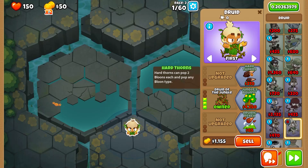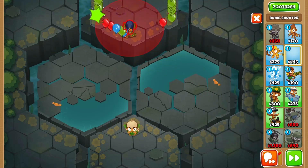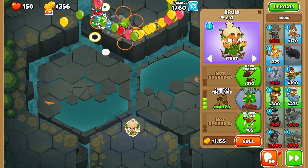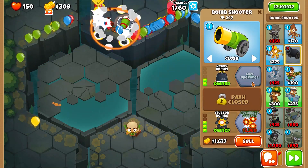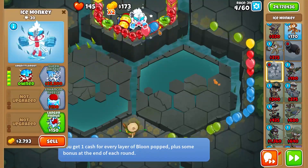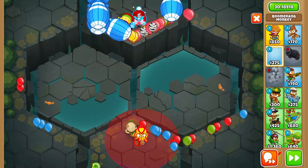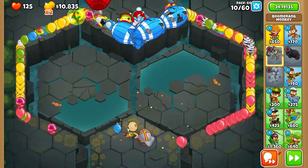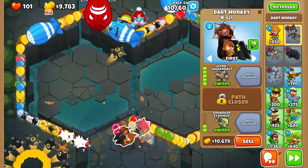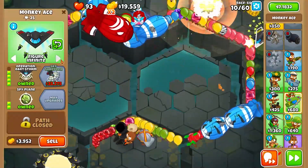Let's try this again. We're going to send all the way to round 15, and get recursive cluster again. Actually, let's send round 19. I'm going to place a bomb shooter right here, set this fellow to close, get cluster bombs, and send to round 27. Let's get Heart Thorns so this guy can pop lead bloons, and now we can send to round 39. Get recursive cluster — there we go. To help pop lead bloons, we're going to get Embrittle. Now we can full send to round 60. Who's sending when we're just 30 seconds into the race? That's really dumb. And I can even afford an Ultra Juggernaut thanks to this double cash — it is really overpowered.